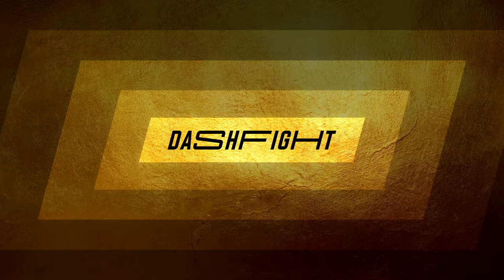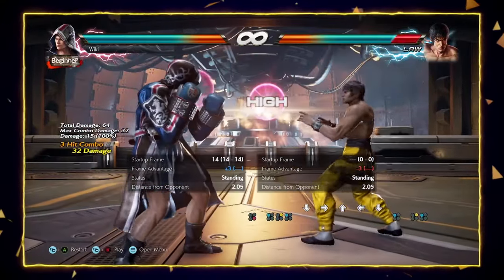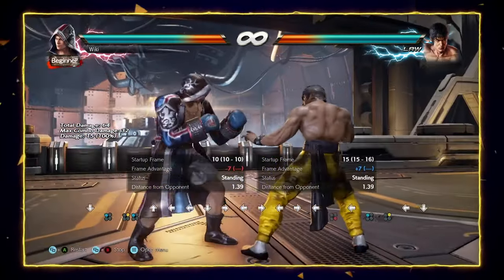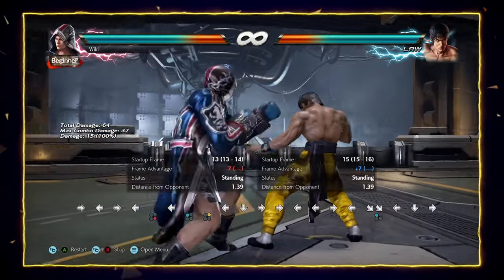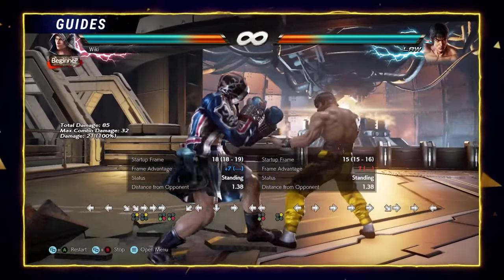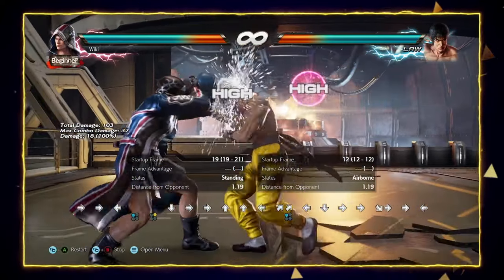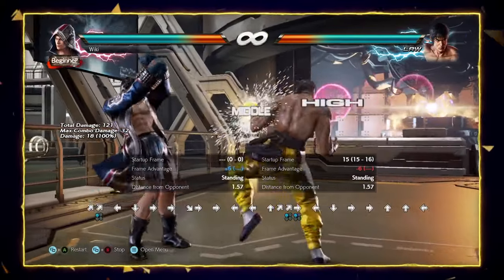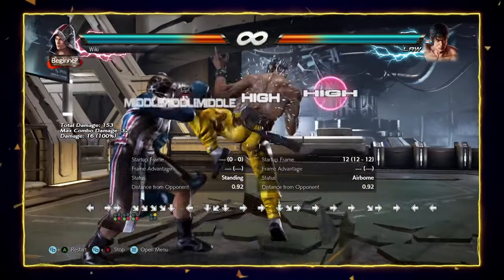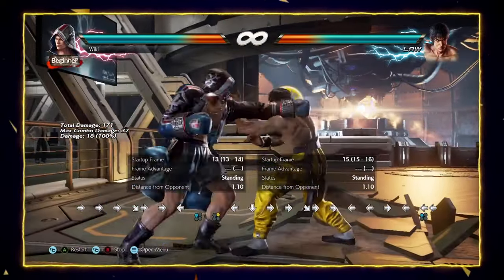Furthermore, Steve also lacks good power lows. Most of his lows are either quite punishable, risky, poor range, seeable, or just generally not very rewarding. He does have some good lows to chip the opponent and keep them guessing, but Steve doesn't have a strong power low to really make you duck — apart from when he's at the wall, where he has his amazing mix-up between QCF1 and down back 3-2. Steve also has high hitboxes, meaning he can struggle with evasive characters such as Zafina and Ling. Because Steve is a boxer and many of his tools are punches, he is very susceptible to being punch-parried, and many higher-level players will exploit this constantly.